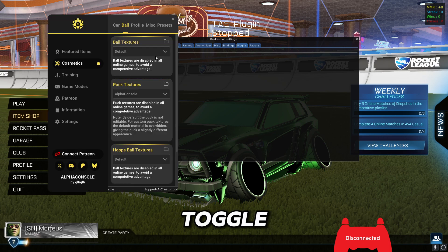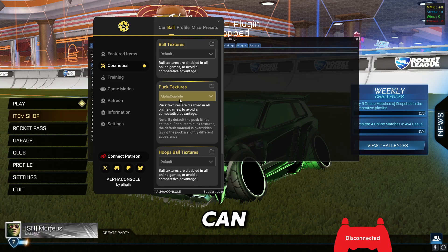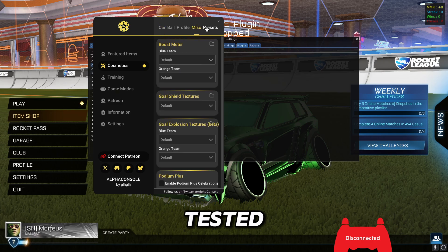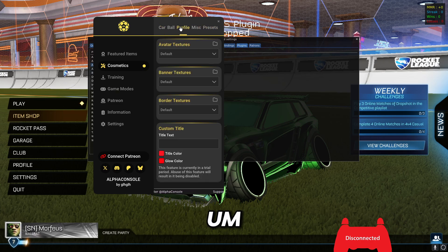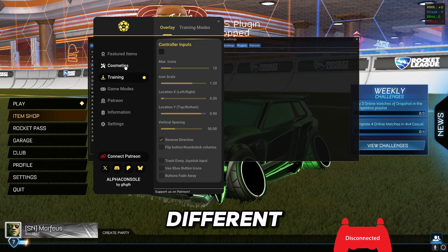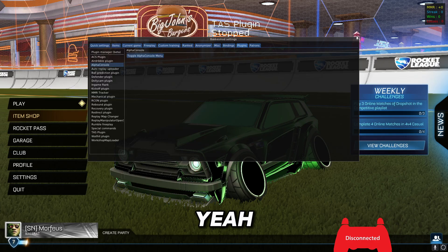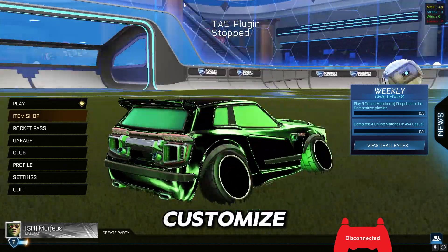Then you can exit the Plugin Manager and find Alpha Console here. Click 'Toggle Alpha Console Menu' and there you have it. You can change the ball, change your car — I basically only use the car textures myself — but there are different features you can use.